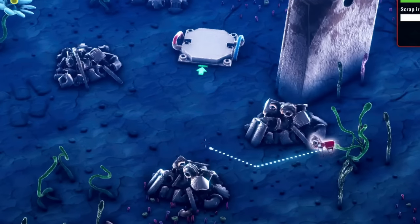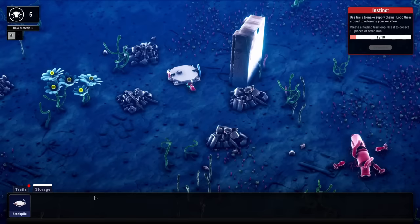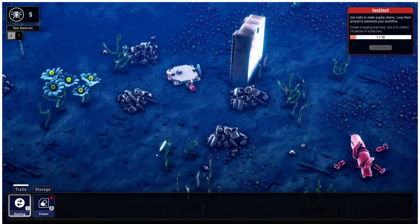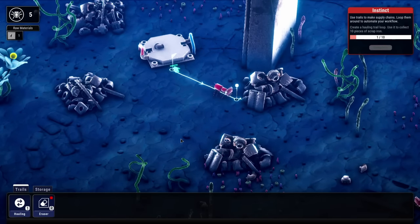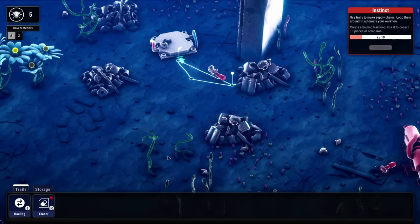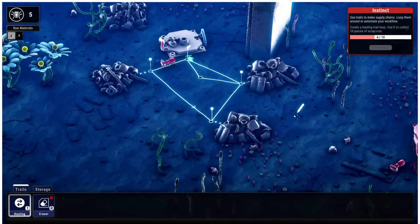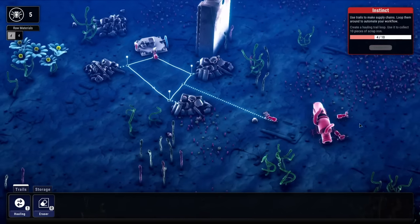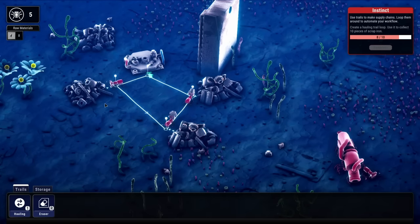We'll tell this little fella to bring it over here and drop that scrap off into that scrap pile. Now to make that a little bit easier, we're going to make ourselves a hauling trail. We'll click here and then click there and then back here, and he should go back and forth and do that over and over again. I'll just make him go in circles because that seems to make the game work a little better.